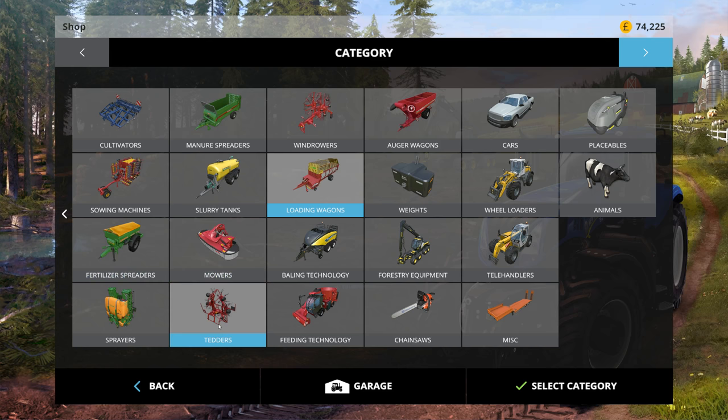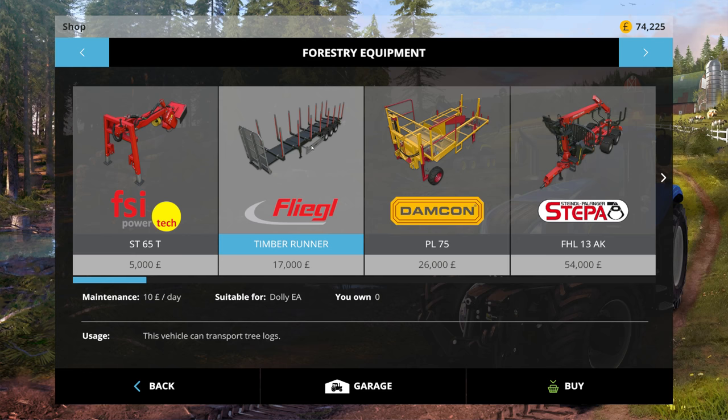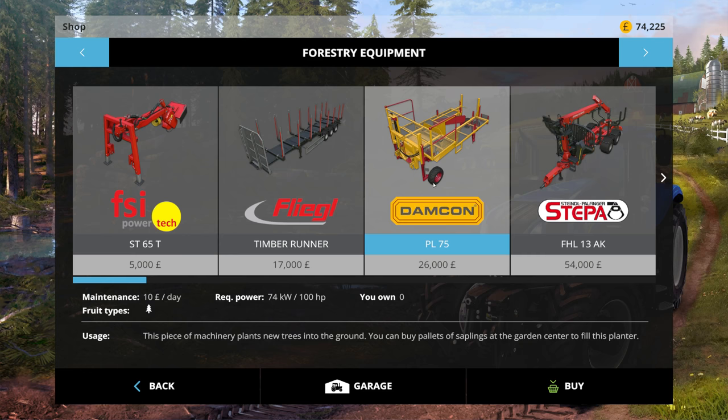Someone mentioned looking at the tree stuff. So obviously you've got what I guess is just forestry equipment here, and you've got telehandlers as well. This cuts tree stumps, and this is a normal trailer for transporting logs. This one plants new trees into the ground - when we went to the garden centre, remember we could buy pallets of trees? I guess you load them onto the back and it somehow plants them. I'd like to see that work actually. We'll have to start doing all this soon.